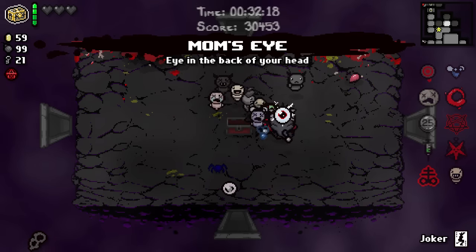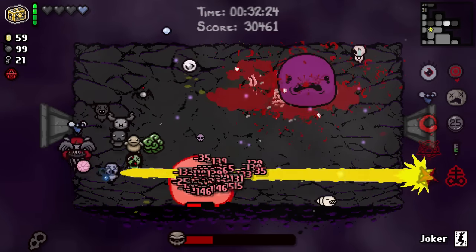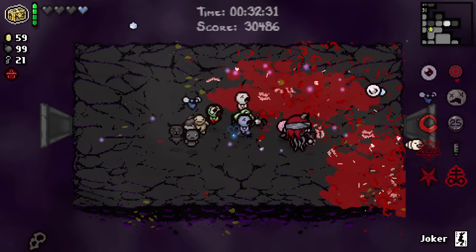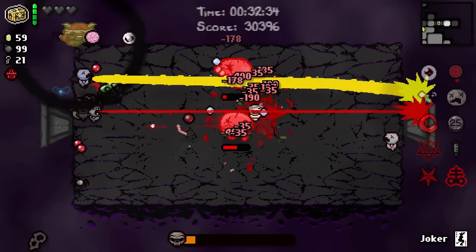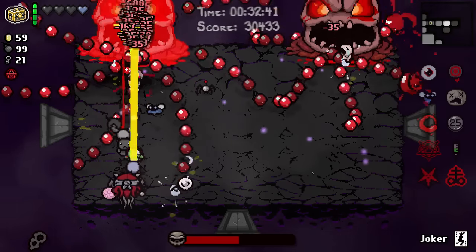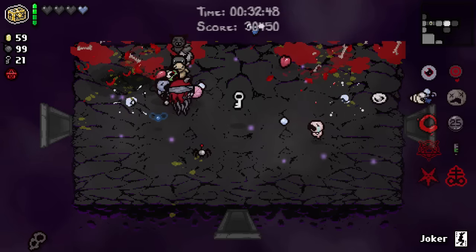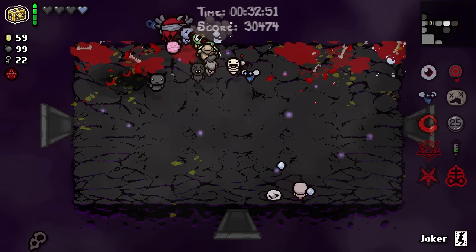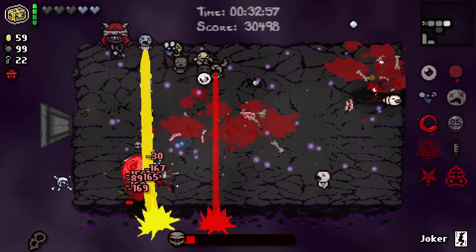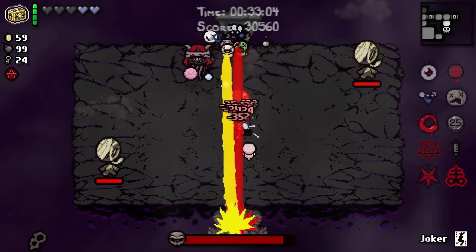Which way are we going? Tears in the back of my head. I think this is the correct way. Hey - thanks for the soul heart. Hey gate, how you been buddy? Eat those - that should give you a heart. I've got enough health now to finish off this run. If I get hit this many times in the Lamb fight while having like all of these followers, I really don't deserve the win. I'm going to have so many orbitals and things that block tears.